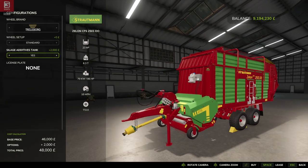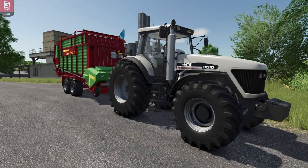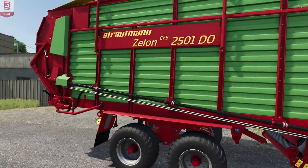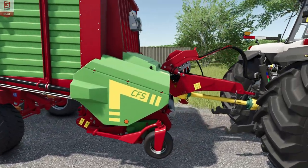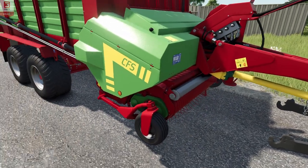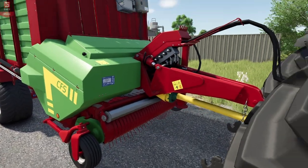Let's get one down on the farm and get it working. On the back of grandpa's old White 8510, we've brought our Stroutman Zelon. We've got a bit of better light here near our meadow, and you can see the pickup header is down there, all tucked up.